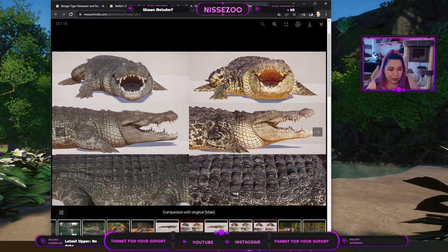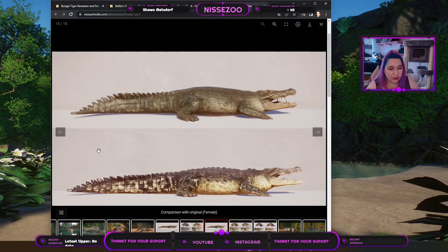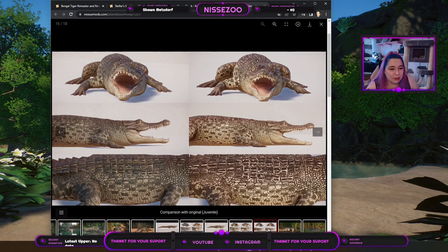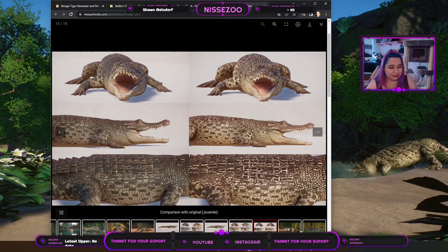We also have the female, of course. Some of the changes will be the same, and we can see the female from other sides too. Again the differences are clear — the teeth especially look so good. This is a picture they took that we'll also look at. We also have the baby, which has a color change and just looks meaner. If you look at the facial features I can't exactly pinpoint what it is, but the baby just looks meaner.